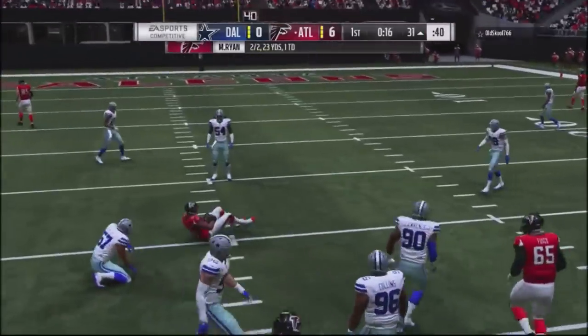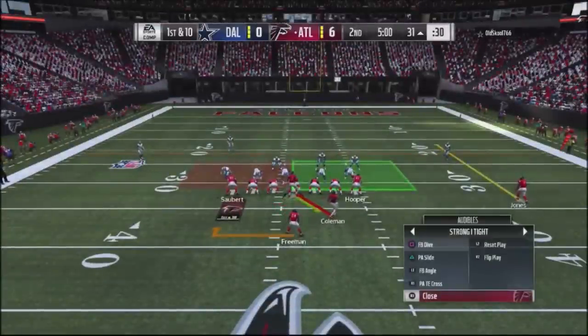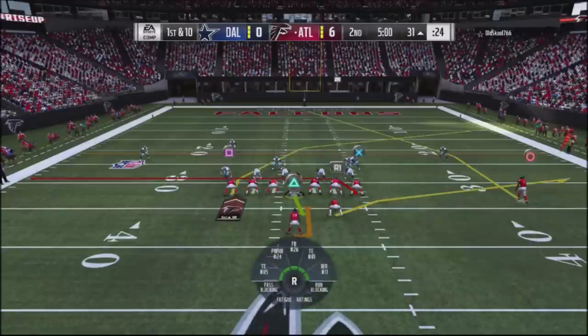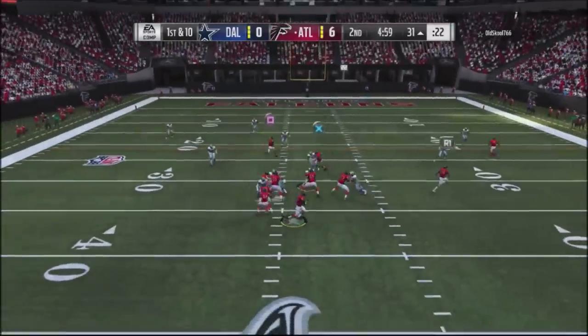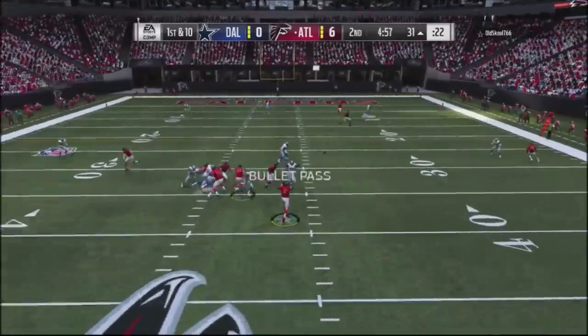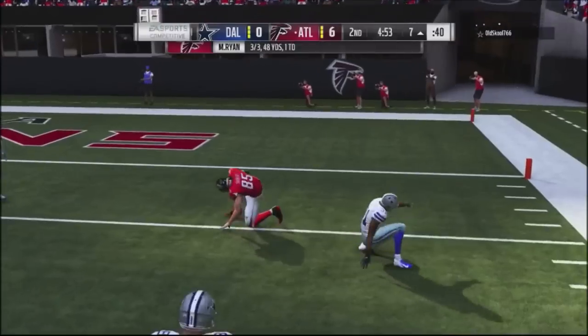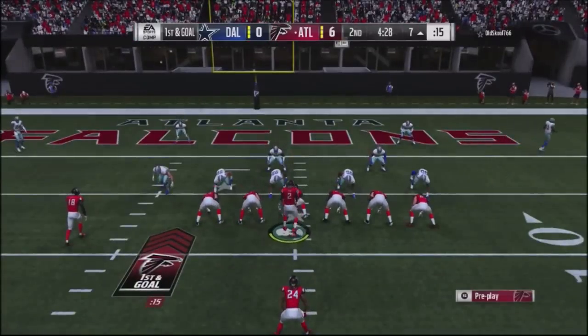Back to the running plays, then I switch into a crossing route play — a high-low look to the right. You can see the tight end position is just wide open for a 20-yard gainer, maybe more if I'd broken a tackle. Just chipping along against this guy.